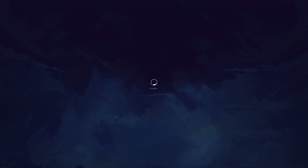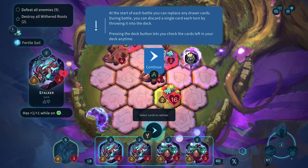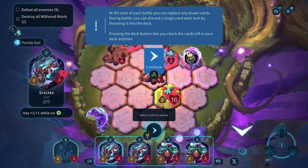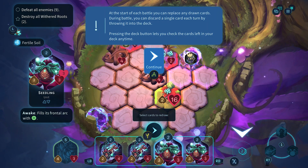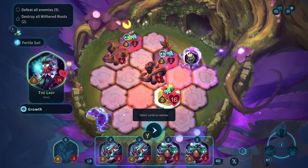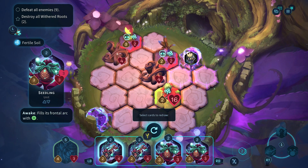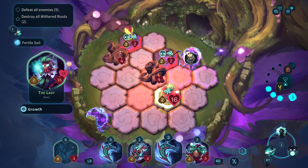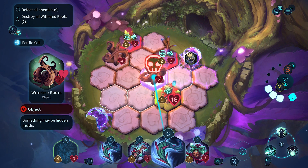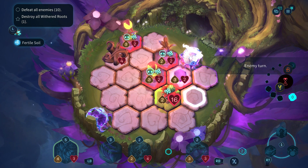There are some interesting pathways on these trails. Let's go this way - defeat all enemies and destroy all withered roots. At the start of battle you can replace any drawn cards. Let's attack these root things and use the spear on this root as well. There are going to be 10 enemies - that's a lot.